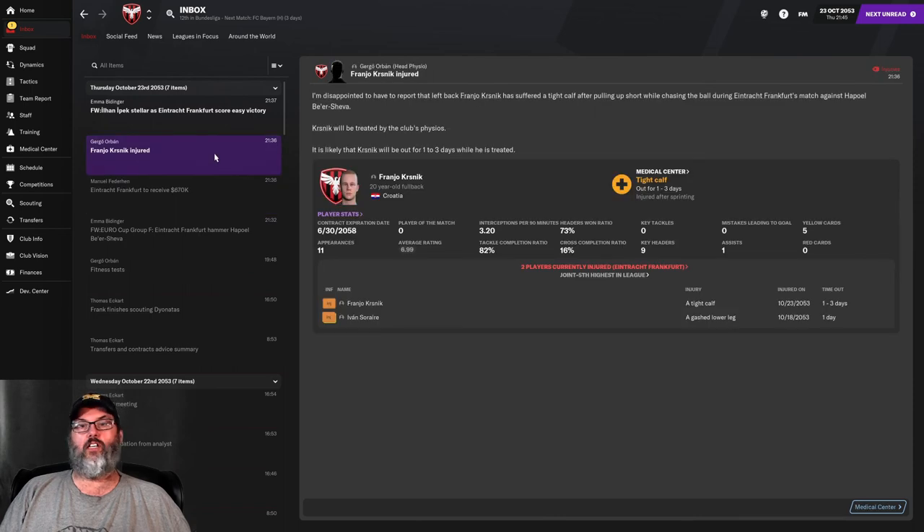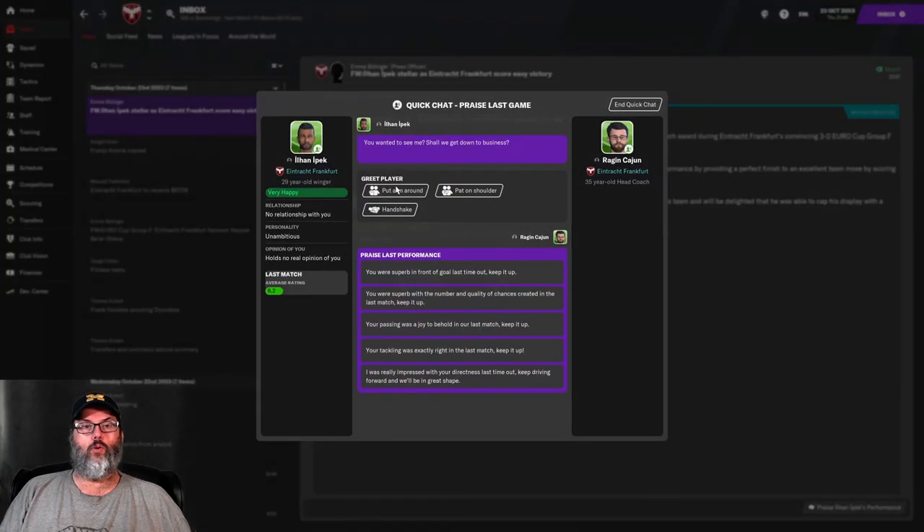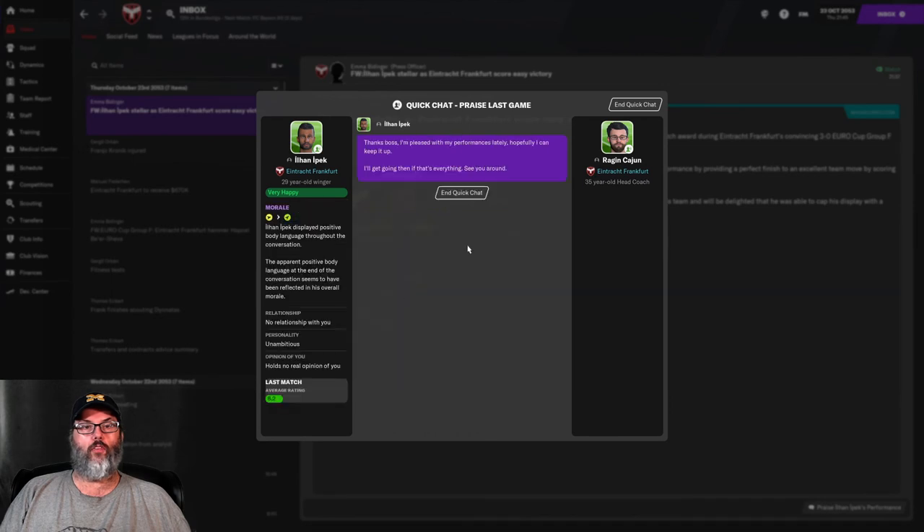670,000 into our coffers. Kriznik was hurt — a slight injury, he'll be out 1-3 days. And Jopek had 8 key passes. We will give him some praise for that.